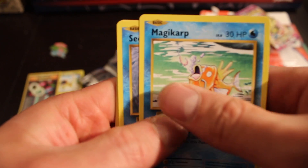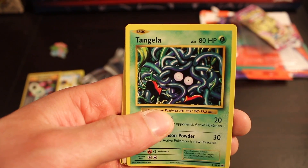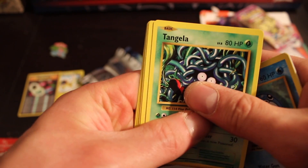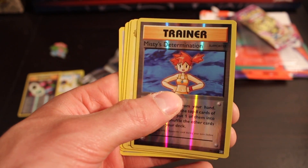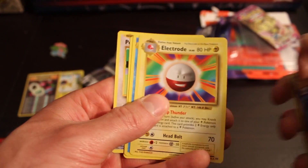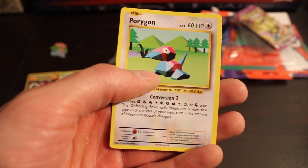We see a Magikarp, a Seel, a Poliwag, a Tangela, a Voltorb, a Misty's Determination Reverse Holo, an Electrode, a Poliwhirl, a Full Heal, and a Porygon.